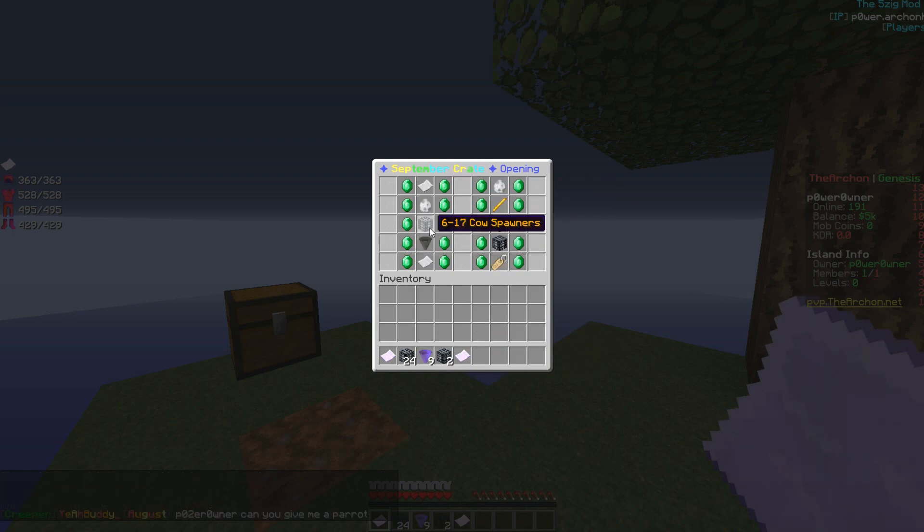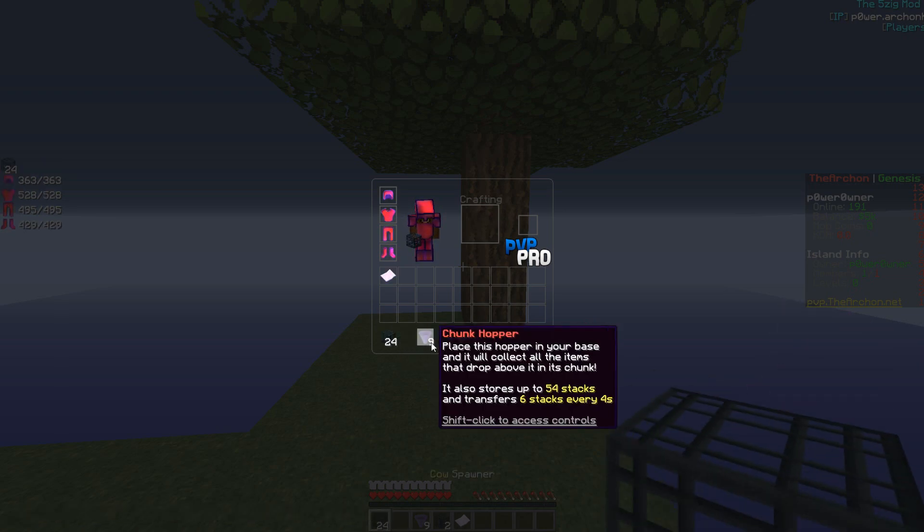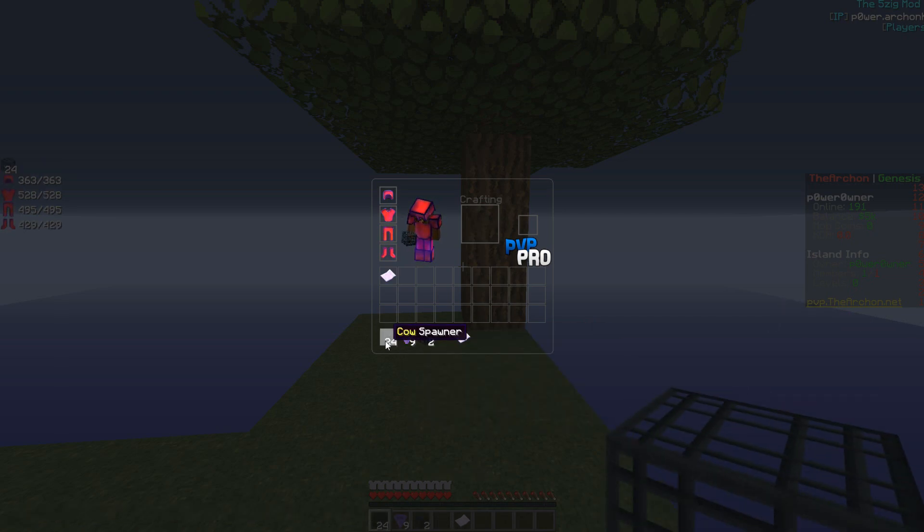Alrighty, I guess we have already received all of these items. Let's freaking go, boys! We got actually two parrot disguises — definitely didn't need that, but one of them is really cool. Yeah, I guess we can build ourselves like a cow grinder, though I'm not sure if it's any good.